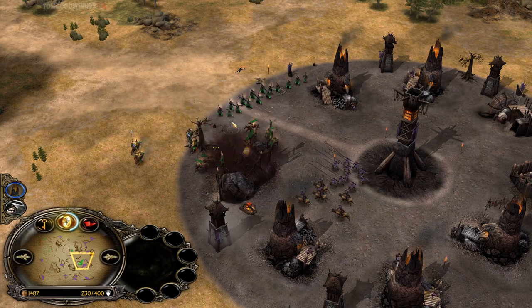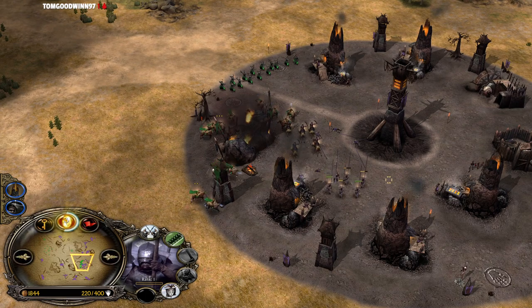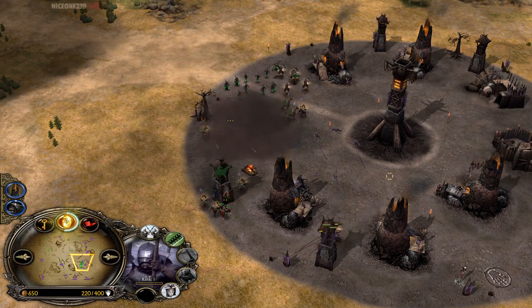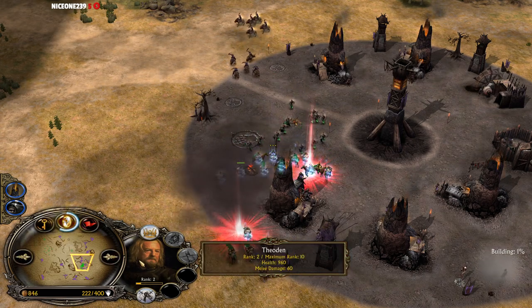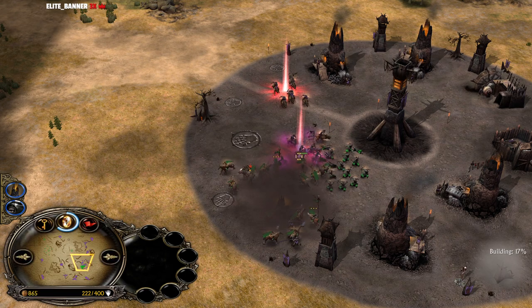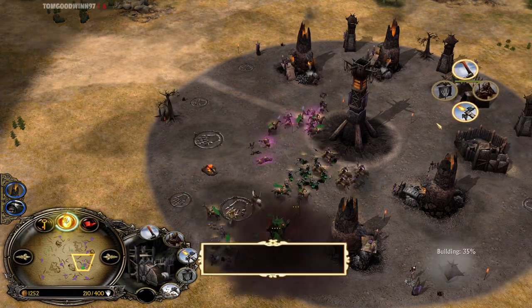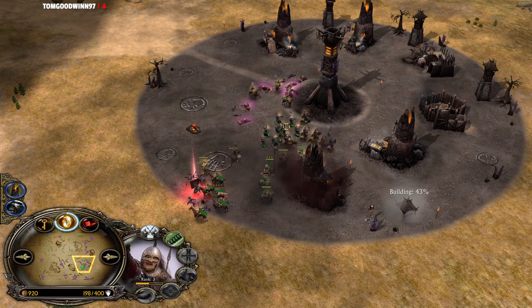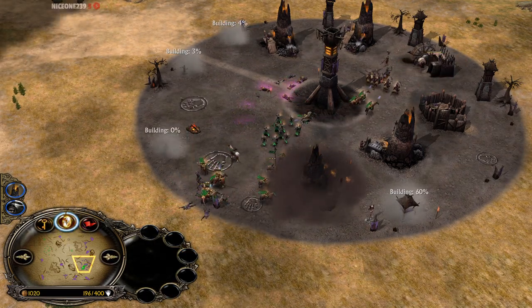The archers from the Elven summon can easily deal with those pikemen — no big deal. Even Warchant is not gonna help much here, because Warchant gives pretty much the same stat buff that Theoden alone provides. He's able to kill a lot of furnaces and towers. The Warg Riders are committing now — they're purchasing heavy armor first, which is smart. But it might be too little, too late to defend such an attack. Rohan can just keep going.